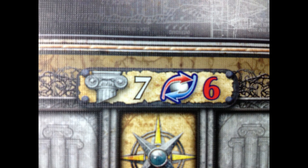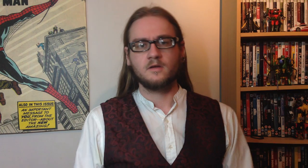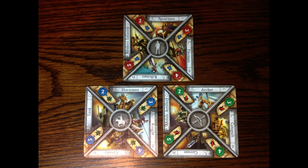So what are trade and production useful for? Well, in addition to being a tradable resource in its own right, trade can be spent to research technologies, to advance along the culture track, to power special abilities, and it also has one other thing it can do which relates directly to production. Production is used almost exclusively for building things — you can create buildings, wonders, figures, and units.